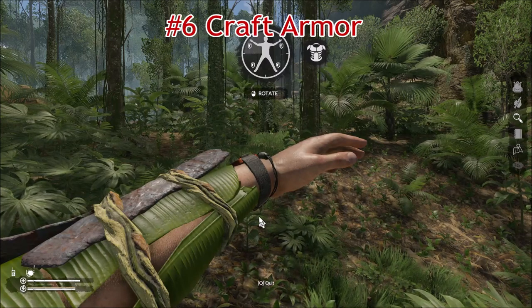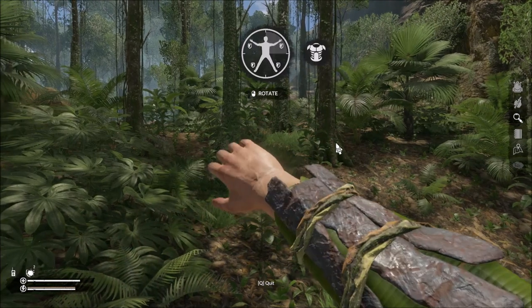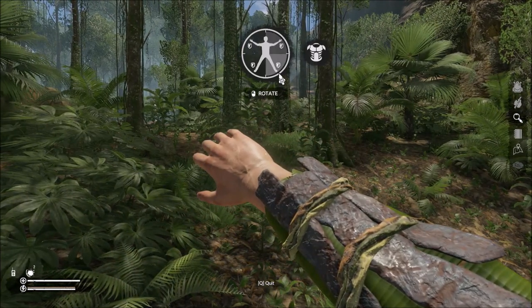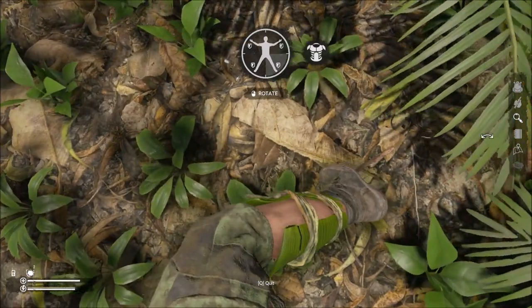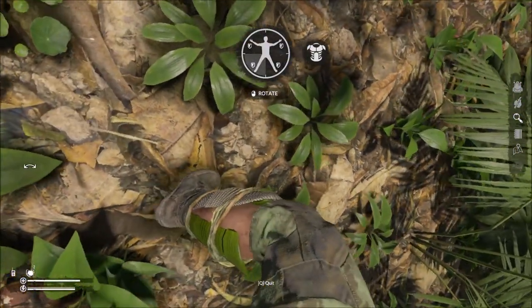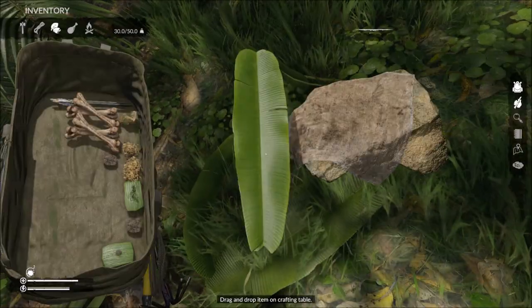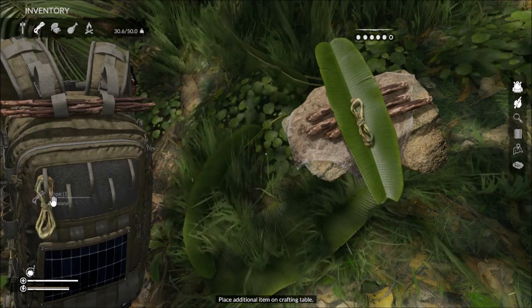Number 6: Craft armour. There are 6 different types of armour in the game: leaf, stick, bamboo, bone, armadillo and metal armour. The armour protects you from scratches, rashes, abrasions and lacerations but will not protect you from bites and stings. I have a separate video with more information regarding armour that I have linked in the description below.